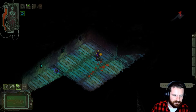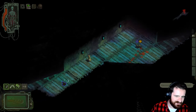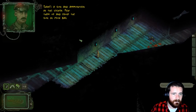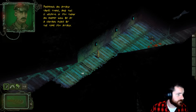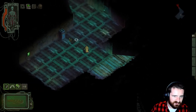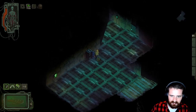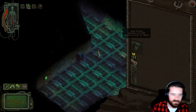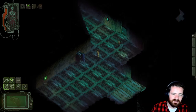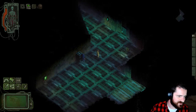So we put that guy to sleep with the knockout — that'll keep them from calling allies and things. And then, as you might imagine, there are of course guns, which is this part of the tutorial. I really like this inventory — I like how it just kind of pops up on the side like that.